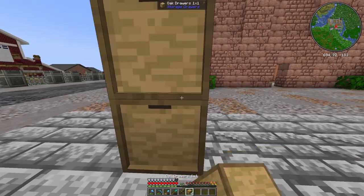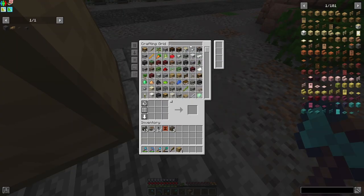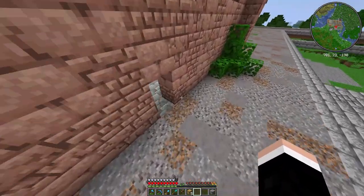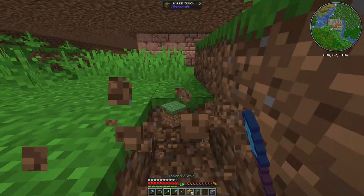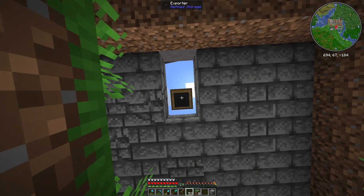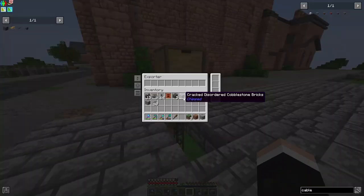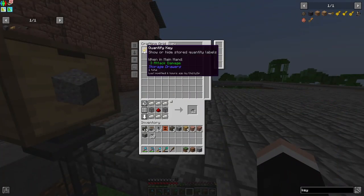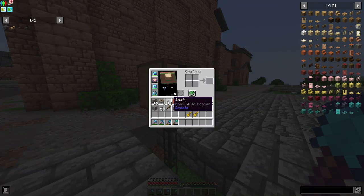Right here we're gonna take out of a drawer like so, and right beneath that drawer I'm gonna put an exporter. What I'm gonna do with the exporter is hook it up to our network storage through here, just like so — and that's hooked up. So if you put gravel right here like so, that will fill up. There you go.